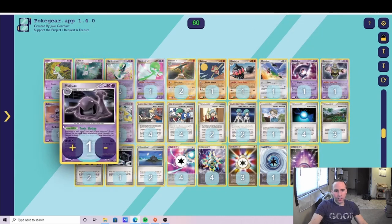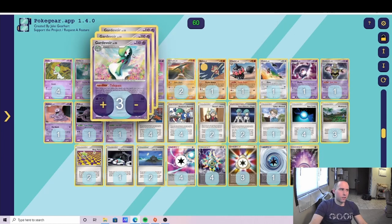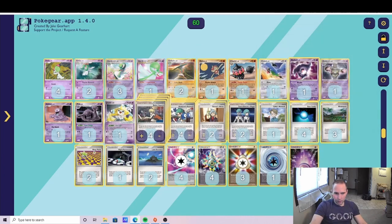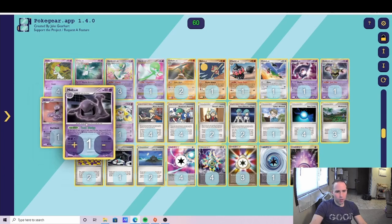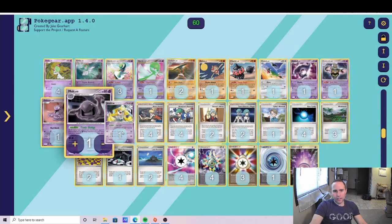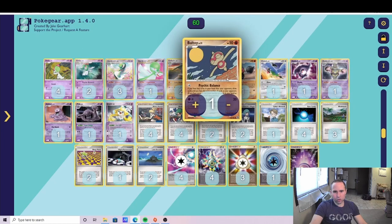What I opted to do is play Dusknoir and Muk, then go to a 1-1 Claydol line. I feel in today's 2008 meta this is more realistic because players are playing much higher counts of Steven's Advice, Copycat, and TV Reporter — straight draw cards. So even if your Claydol is knocked out, you can still Telepass those draw cards and add cards to your hand. The advantage is I could show Muk early, my opponent thinks I'm just playing Muk, they fill their bench, and then I get a surprise Dusknoir.